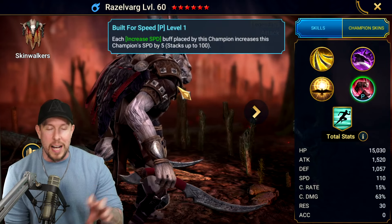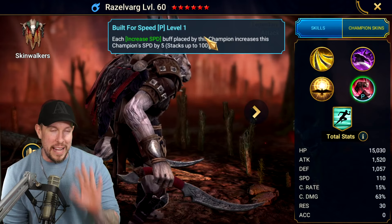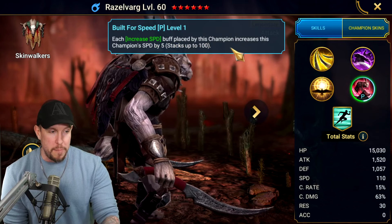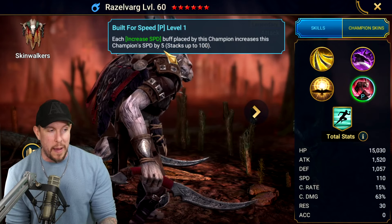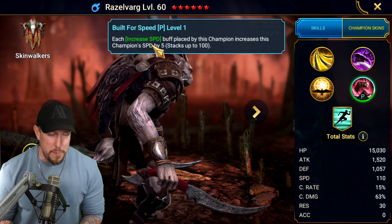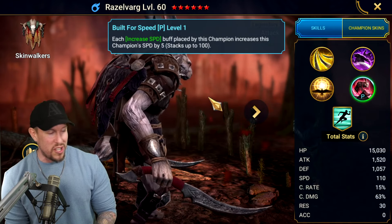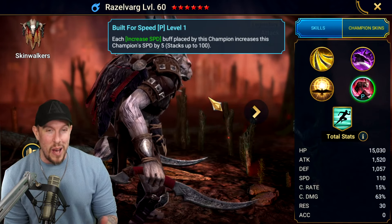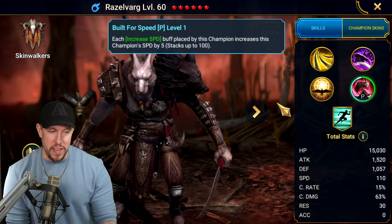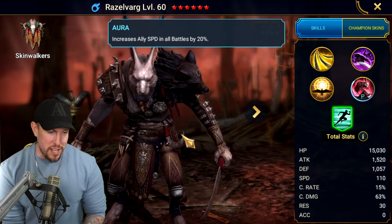The Built-for-Speed passive is where it all comes together. Each increased speed buff placed by this champion increases this champion's speed by 5. You can get 100 extra speed out of this ability, especially in the longer fights — both of the clan bosses. That's a lot of extra speed. Plus, you can have the increased speed buff on top of this. Everything stacks. It's amazing.